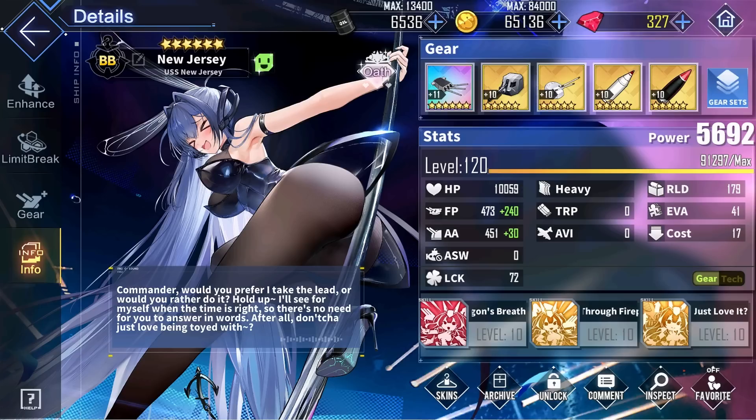Before we get into New Jersey's recommended gears, let's take a closer look at her stats and skills. In short, she's absolutely broken. Currently she is one of the best, if not the best, battleship in the entire game. She provides a bunch of buffs, has ridiculously high stats, and her skills are amazing.